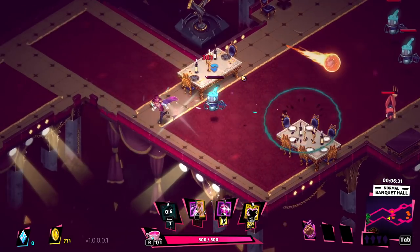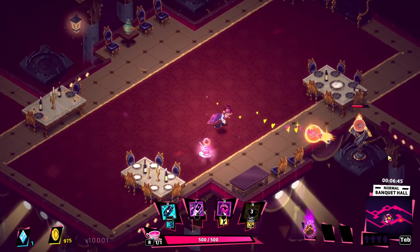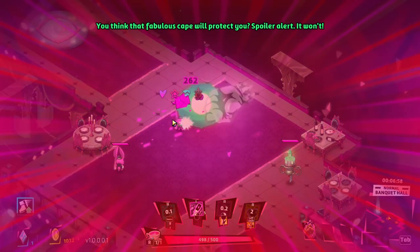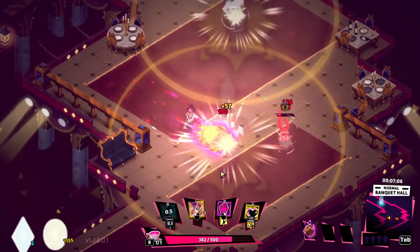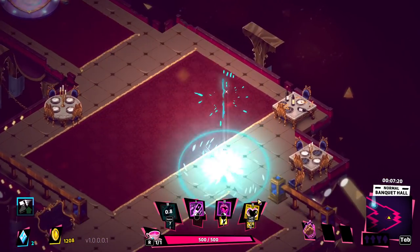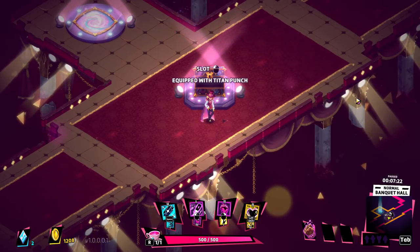Oh, we got our teleport blink now — this is so cool, getting to teleport in and then go for the punches after. Our opener: throw that out, blink in, then go for the punches. That's a big heal there. I'm liking our build here. We're taking hits though — we need to be a little bit more careful. Let's use our ranged attack. Our main attack is not doing a ton of damage anymore.